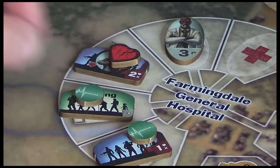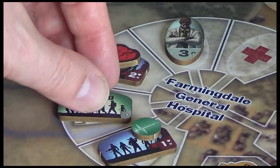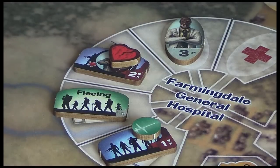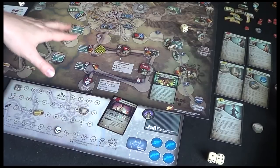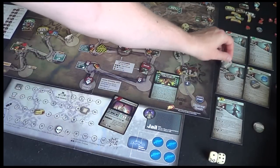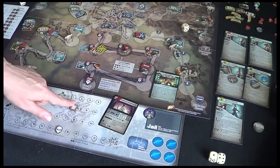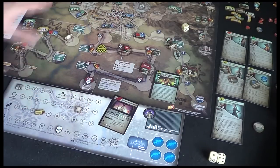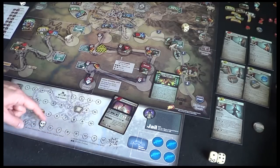So you've removed the X if you like. And then for the first aid, I'm going to heal these fleeing refugees. The difference between medical and first aid: first aid can be done at any space or adjacent space, but it does cost one supply. And every time you heal, you reduce the infection by one. So that takes us back down to five.